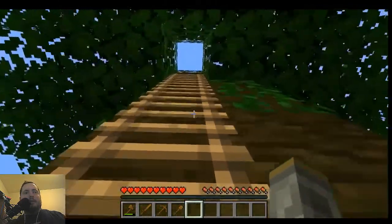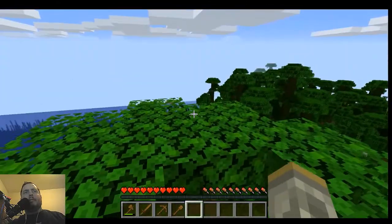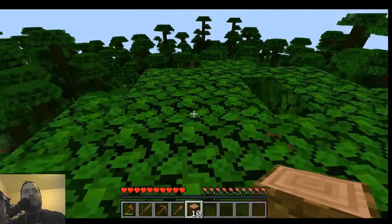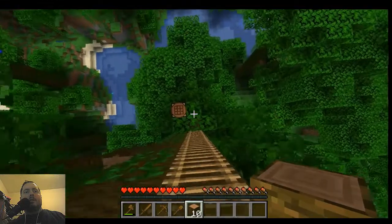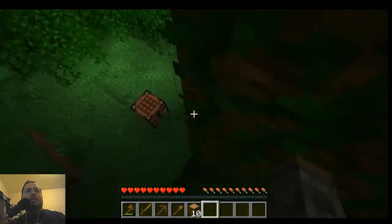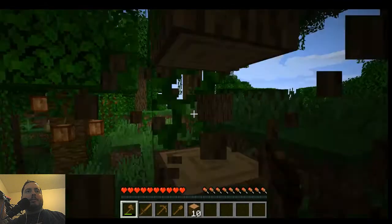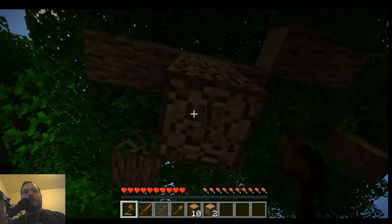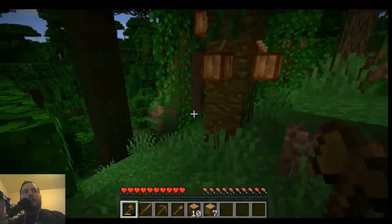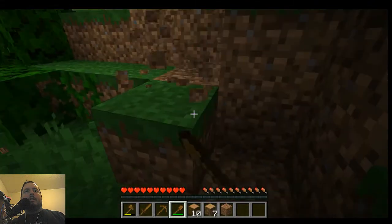There we go, now I can just climb up to the top here. It's going to be night soon but that's okay - I'm up high enough in the trees I shouldn't get any spawning zombies. Let's get some more wood - jungle wood preferred, chop down some of the oak too. There are chickens - that's good, means there's food nearby. I'm gonna need to get some stone so let's just start building a mine down here.